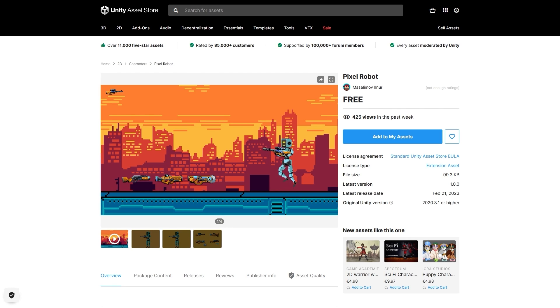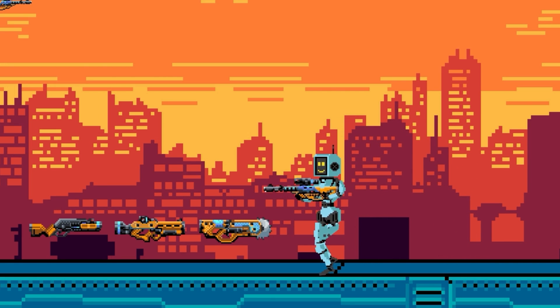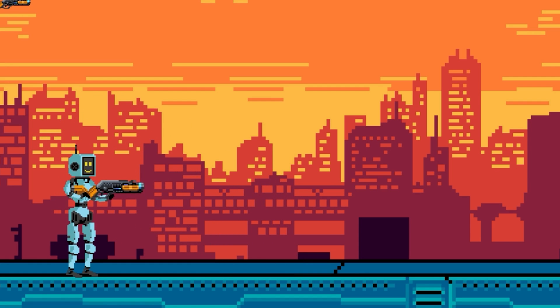If you have a 2D side-scroller, look at this robot — a pretty nice character with some separated body parts and multiple weapons, so this would be a great starting point for a side-scrolling shooter.